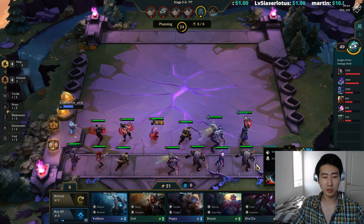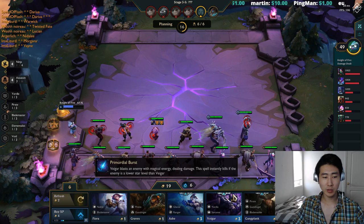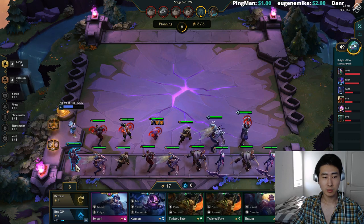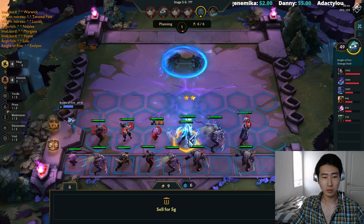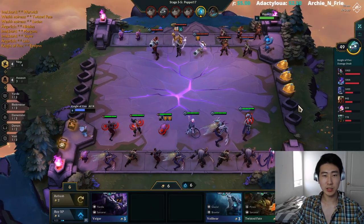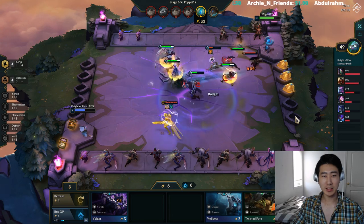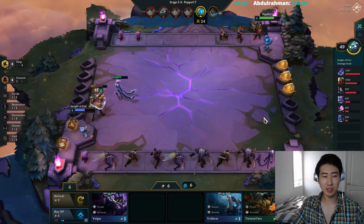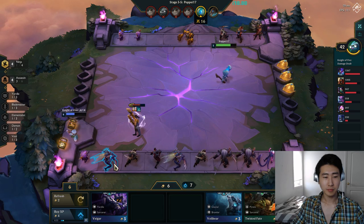We finally got another Zed. I'll sell Katarina, keep Kha'Zix, and try to build a team of strong two and three-star assassins. We got a Cannon — let's pick him up. Evelyn is at two stars so we'll add her. Look at these guys with three stars already — someone's got three-star Lucian with Guardian Angel, that's incredible. The thing with ninja assassins is they're kind of a late-game build; six assassins and Akali don't come into their own until mid-to-late game.